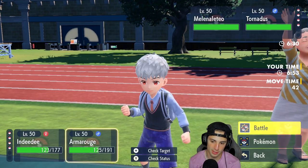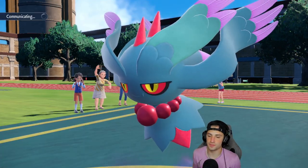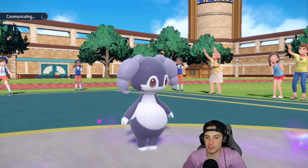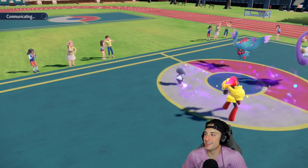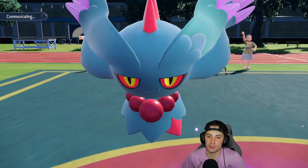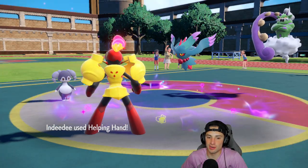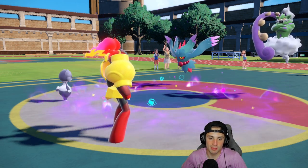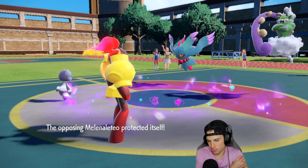I'm going Helping Hand into Expanding Force — going to do crazy damage. A Psychic Tera type would be overkill at that point. That's why a lot of people use Grass Tera on Armarouge — Expanding Force in the terrain with Helping Hand is already double damage plus STAB, there's just no need to waste the Tera on it. They end up Protecting — Tornadus probably dies to this anyway.